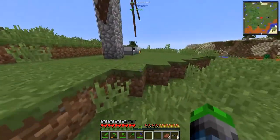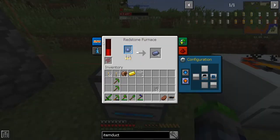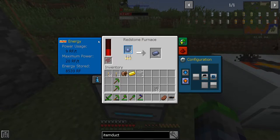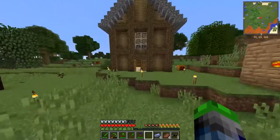How much power are we actually putting into this generator? It's not too bad — we're using 9 RF per tick now. And we have the lead we need for the item ducts, which is good.